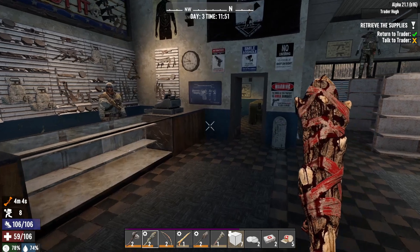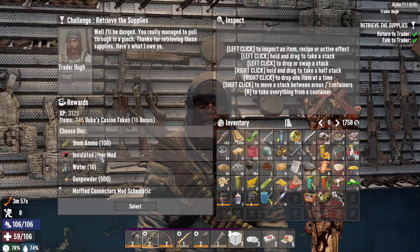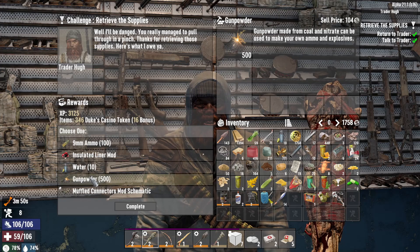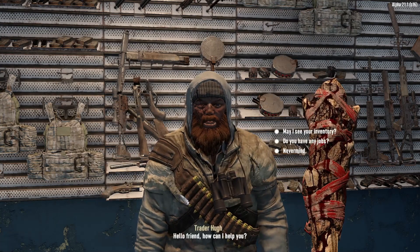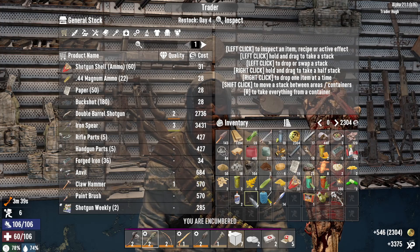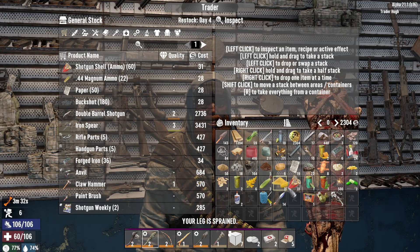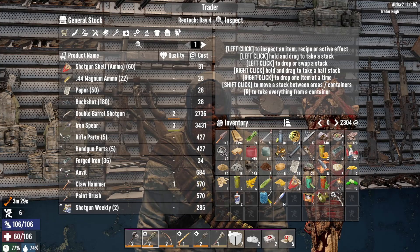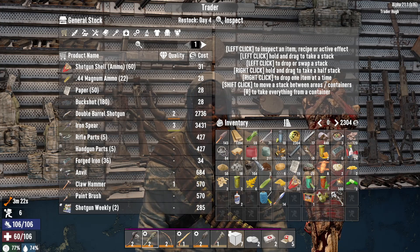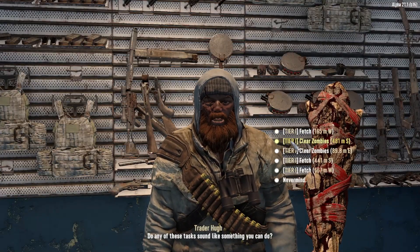We're gonna talk to the trader and see what he's got here. I'm gonna have to take your gunpowder on this one. Let me see your inventory — we're gonna sell you that and that. I did find some shotgun parts. I think that's about it unfortunately and I've got too much stuff on me for sure.